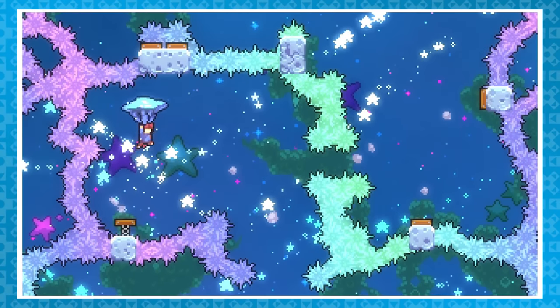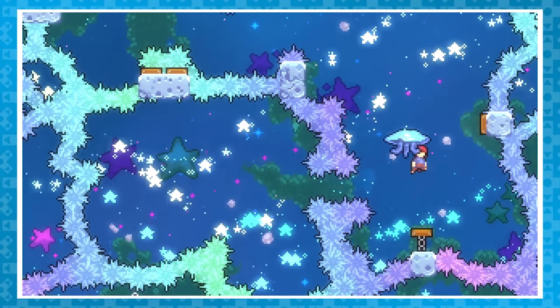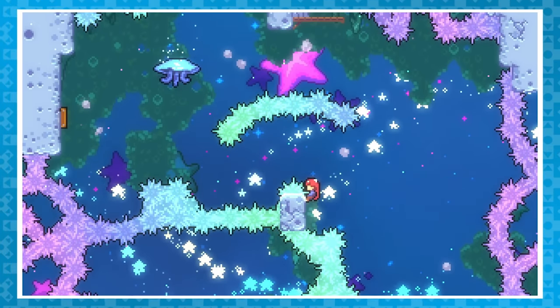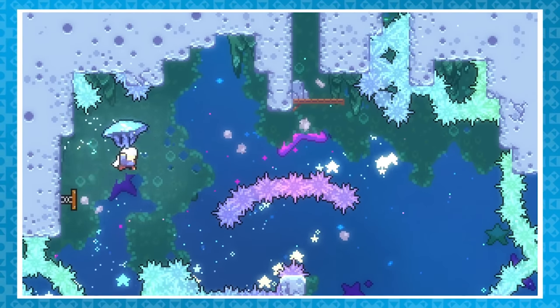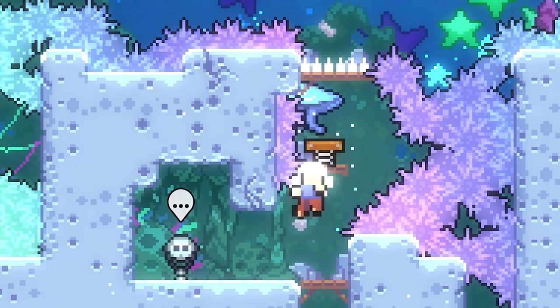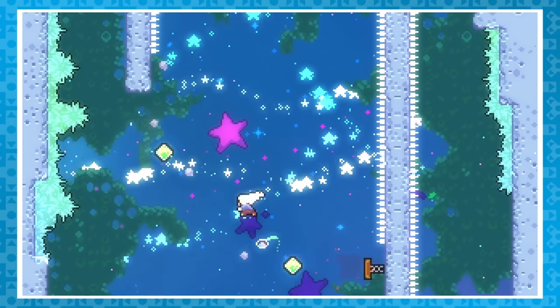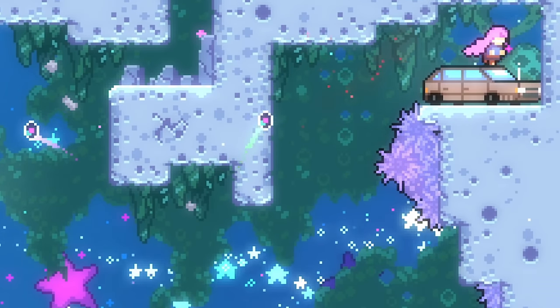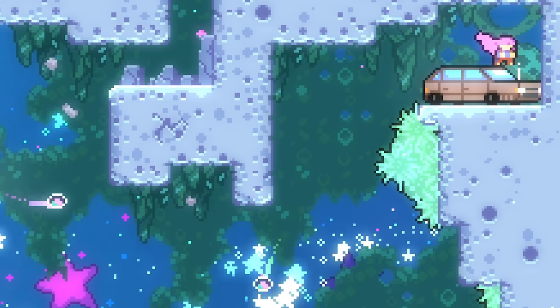I'll use a bit more cheating to show off Madeline's car hidden away in Chapter 9. This can be found during normal gameplay — you just need to get the jellyfish from one room up into the next, and without dying, which would get rid of the jelly, navigate up to the upper right, which reveals the car. I instead used infinite dashes via assist mode and the variant menu.